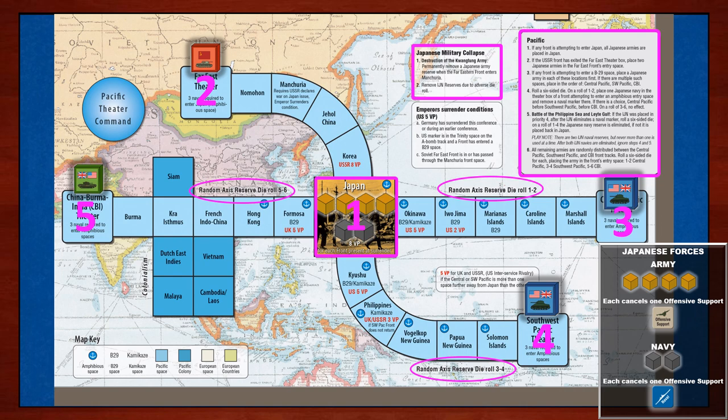Now this covers the military uses for the maps, but before we look at the post-war political landscape, let's talk about one last space: the Pacific theater command space. There is also a European theater command space that follows the same rules. These theater command spaces can be controlled by the Americans or the British, simulating the historical debates for leading the various theaters in the war. Ownership of these spaces can be debated as an issue during the conference phase, and whoever controls these spaces gains an additional naval support marker and an offensive support marker per round.